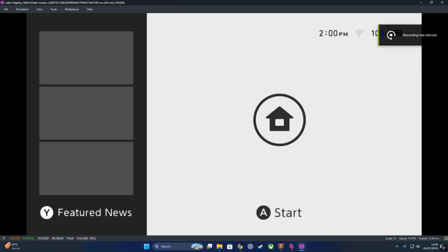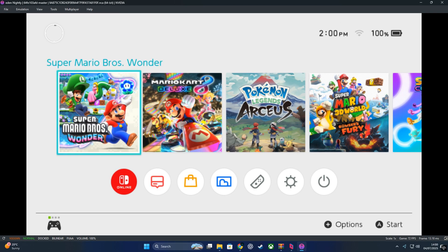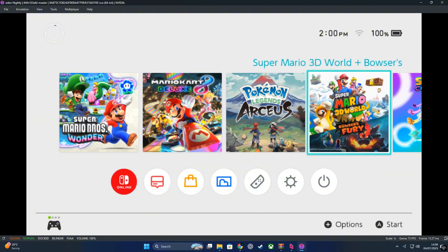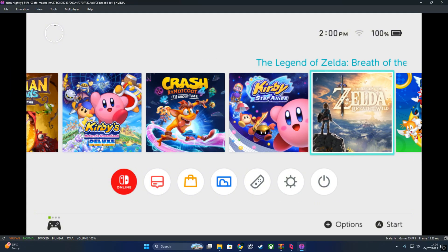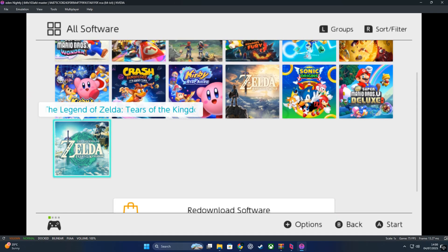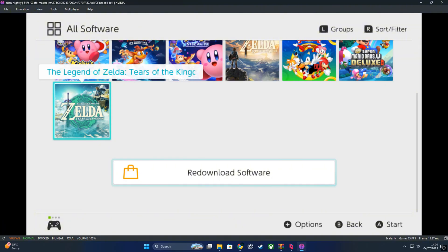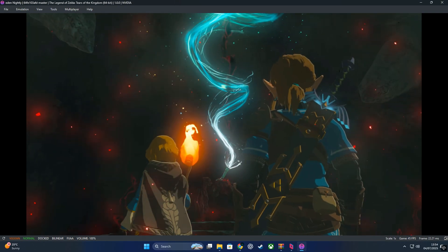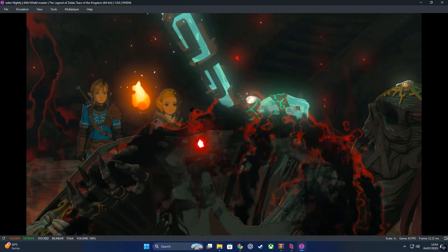Overall, I've got to say this Eden nightly build is pretty impressive. Even though it's unofficial and still in active development, it's already showing some solid performance on demanding titles like Zelda and Crash Bandicoot 4. Setup was pretty straightforward, and with just a few tweaks like RAM allocation and speed limits, you can get a really smooth experience — especially if you're running mid-to-high-end hardware like we did today.